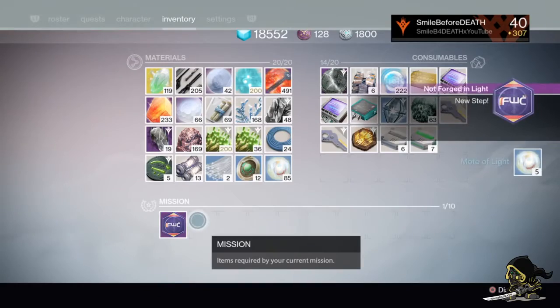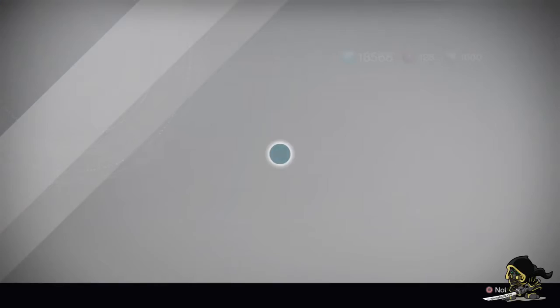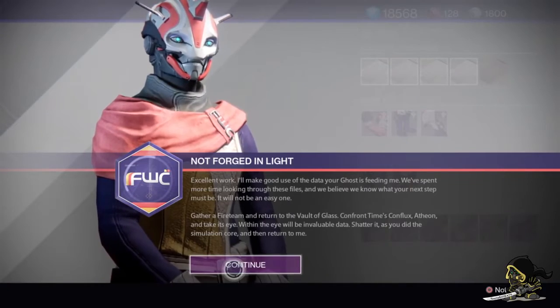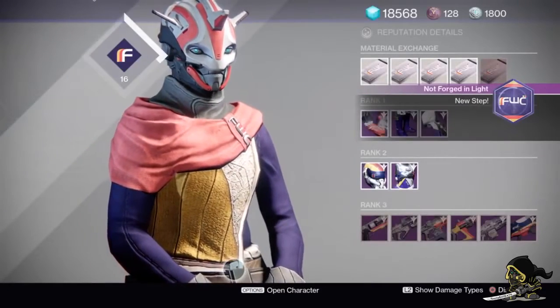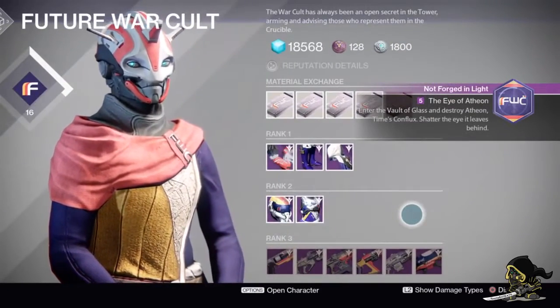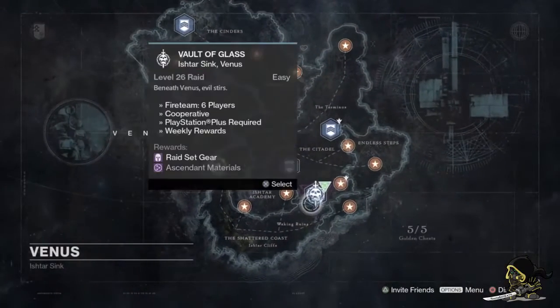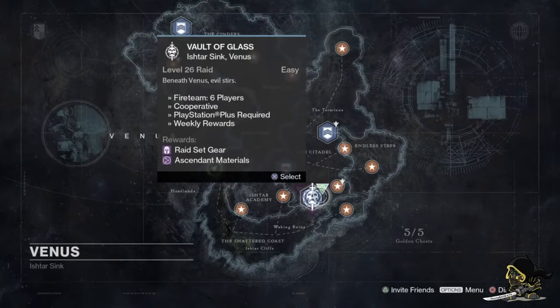Once you've shattered it, go back to the Future War Cult, continue with your quest, and she will push you on to your next step. That step is fairly simple — just go into the Vault of Glass on easy and kill Atheon.